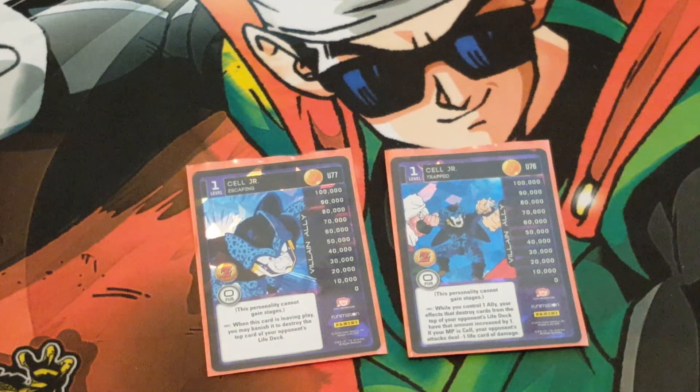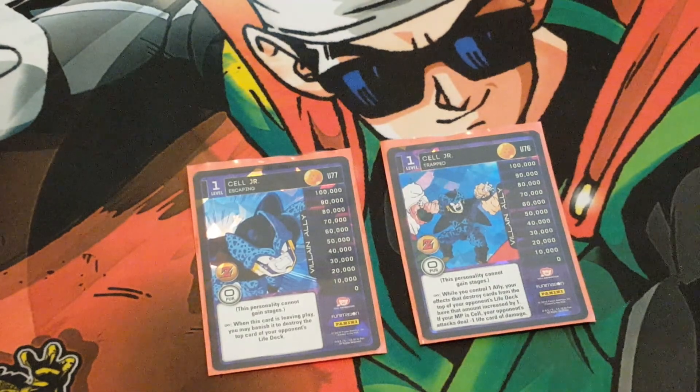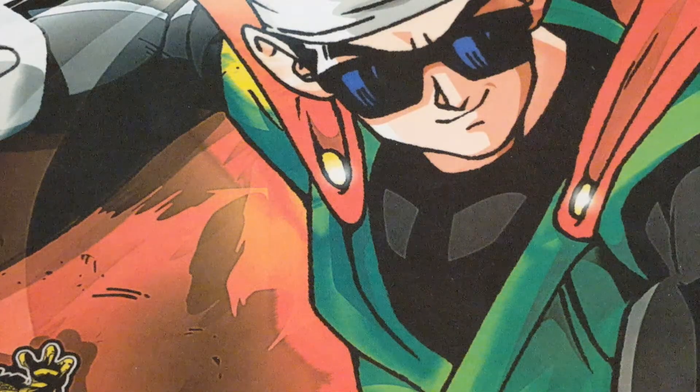I run one of each of these Cell Juniors. One is there for extra mill — when this card is leaving play, you may banish it to destroy the top card of your opponent's life deck. Level 2 and 3 make it return from the banish zone. And then Cell Junior Trapped is probably the best one: while you control one ally, your opponent shows the top card of their life deck, and life card damage decreases by one. Very good card. Shuffle those in and use them for the level 3 threshold effect.